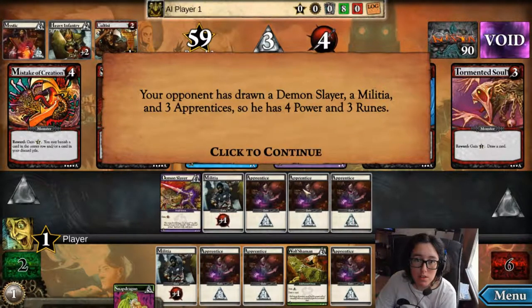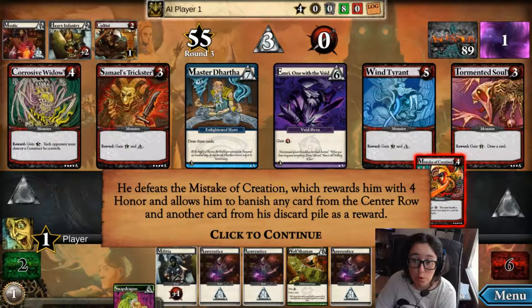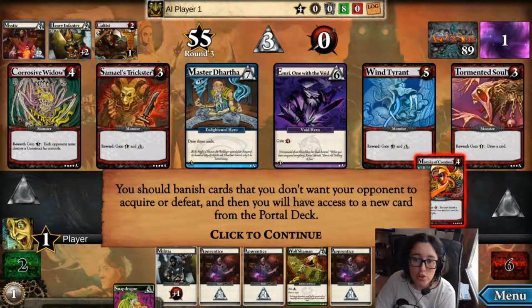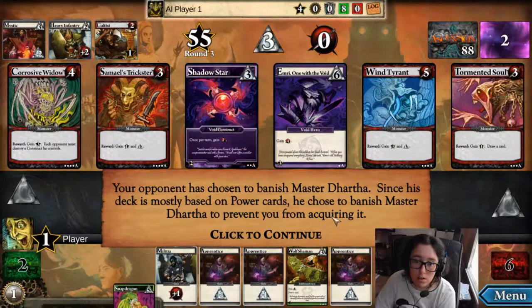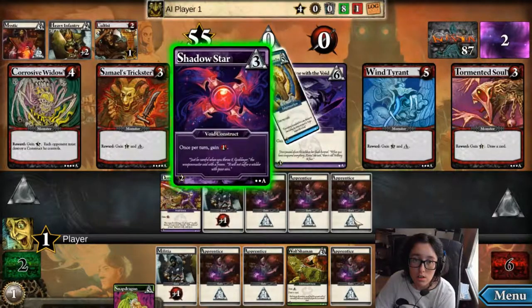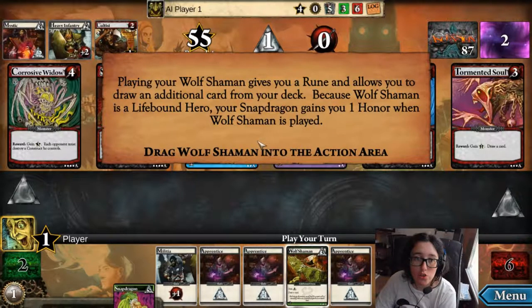Your opponent has drawn Demon Slayer, Militia, and three apprentices, so he has four power and three runes. He defeats Mistake of Creation, which rewards him with four honor and allows him to banish any card from the center row and another card from his discard pile as well. Banishing a card means you send that card to the void without having to actually defeat it. Monsters do not grant rewards when banished. You should banish cards you don't want your opponent to acquire or defeat. Your opponent has chosen to banish Master Dartha. Since his deck is mostly based on power cards, he chose to banish Master Dartha to prevent you from acquiring it.